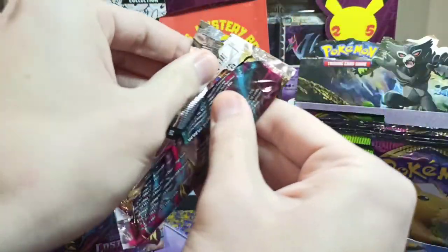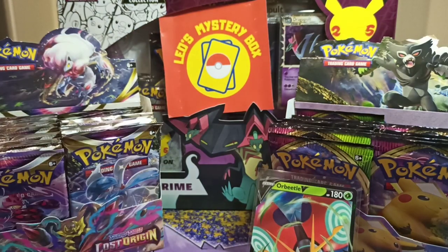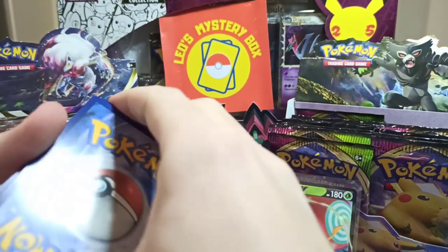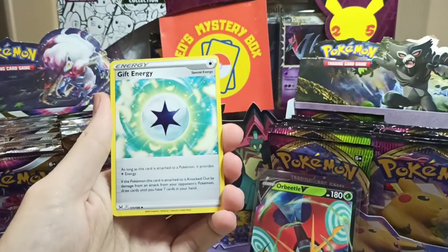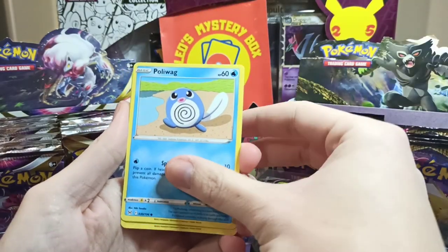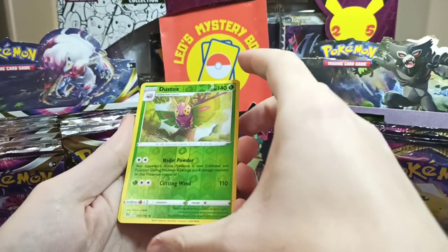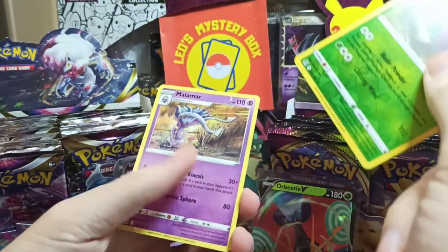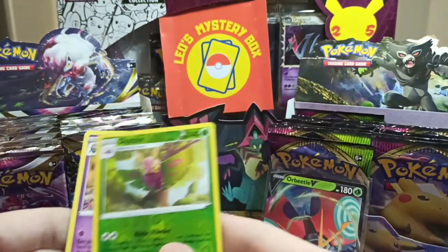First pack of Lost Origin. Lost Origin is one of the last packs of Sword and Shield and Vivid Voltage is one of the first packs of Sword and Shield, so it's nice to see the battle between these two boosters and the changes that happened between them. First booster of Lost Origin: Steel Energy, Nuzleaf, Gift Energy, Machoke, Flankings, Poliwhack, Odish, Girlleaf. For the reverse we got Dustox, a reverse rare. And for the rare we got a non-holo rare, Malamar. So two rares in the same pack, but still I think round one goes for Vivid Voltage because of the V-Card.